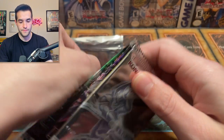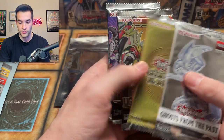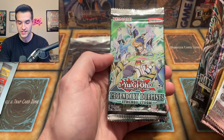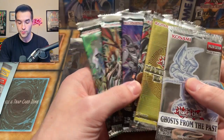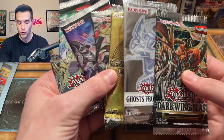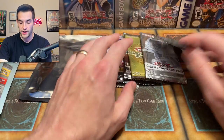Our six packs contain Ghosts from the Past First Edition, Maximum Gold Eldorado, Lightning Overdrive, King's Court, Dark Wing Blast, and Synchro Storm. Very nice — got some pretty solid stuff here, especially Dark Wing Blast. Gold and ghost rares are obviously really cool, and King's Court is pretty good as well. Not a bad selection there.